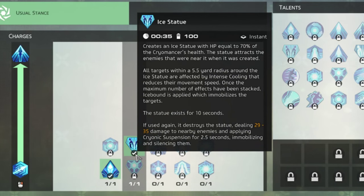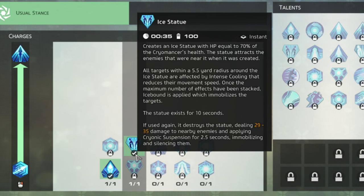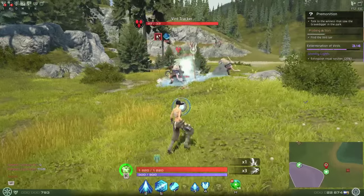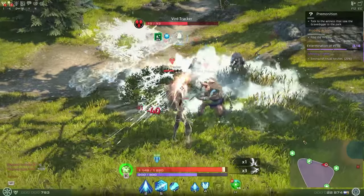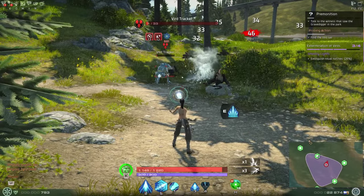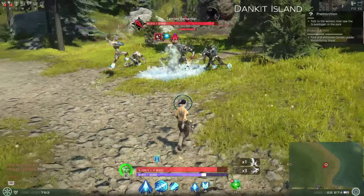The second time you get Sparks of Destruction, you'll be awarded Icy Statue, bound to the number four button. When used, your character jumps backwards and creates an icy statue of you that attracts the attention of nearby enemies — like a taunting dummy. The statue has 70% of your base HP and applies stacks of intense cooling until enemies are frozen in place with an effect called Icebound. It lasts 10 seconds if not destroyed. If you hit the ability button again while the statue is up, it explodes doing base damage and applying cryonic suspension for 2.5 seconds. This is an instant cast with a 35 second cooldown and costs 100 Cryogen.